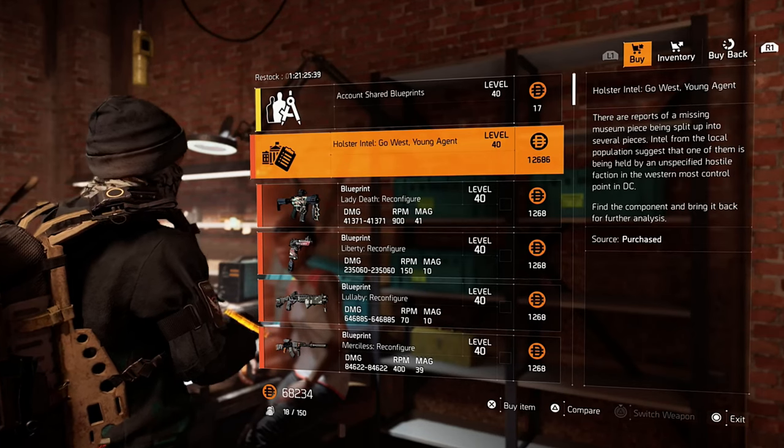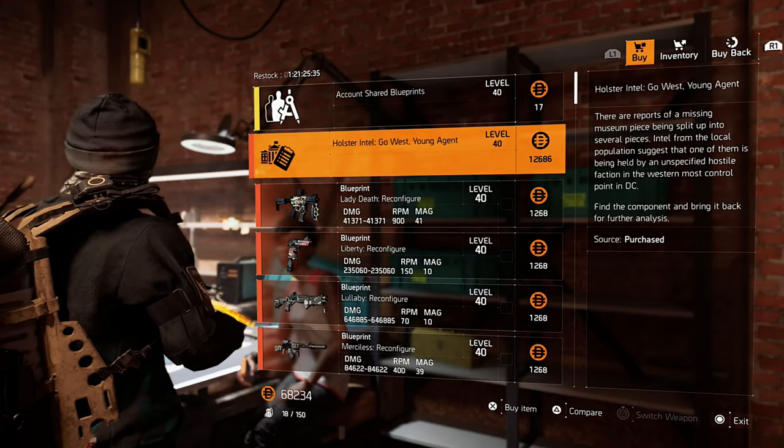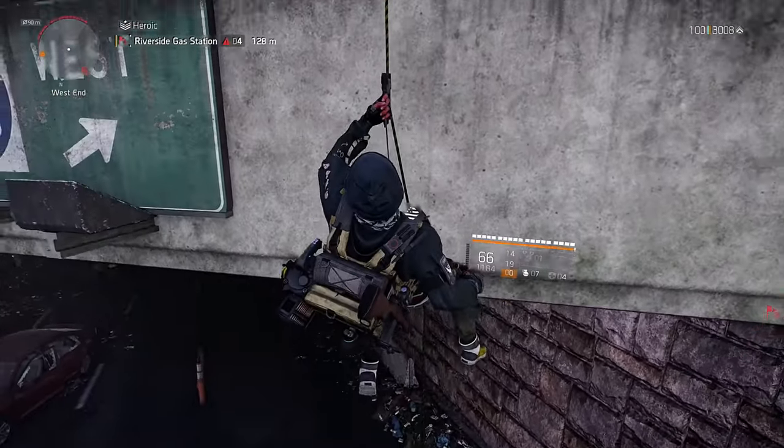First, go to the blueprint vendor Inaya and she should have the blueprint that is called Go West Young Agent. Buy this blueprint and then we can start with the farm.